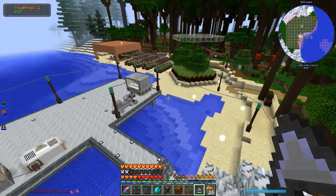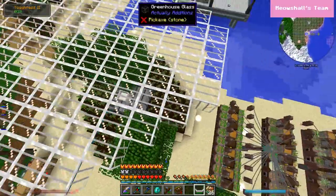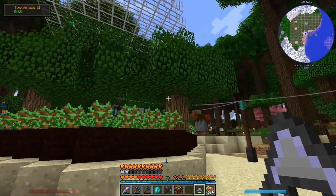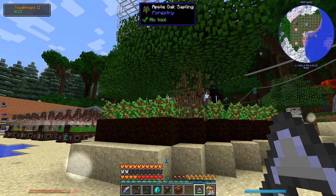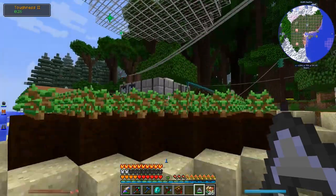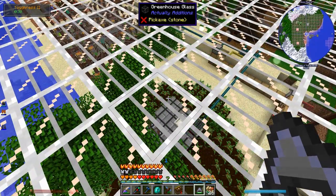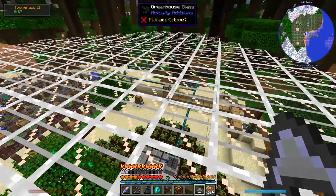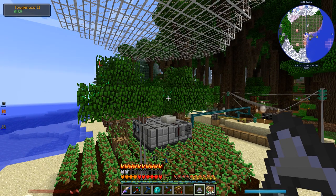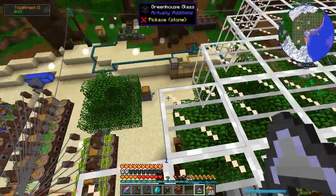One other large thing that's changed is the farm system. I used to have a bunch of Botania acro-carnations here to speed up the growth of the trees, but I ended up getting rid of all those, which made the trees grow extremely slowly. In trying to speed them up, I made all this greenhouse glass from Actually Additions — that's why I set up that Empowerer over there. These speed up the growth of the trees significantly; there's pretty much never a point where there isn't a grown tree, though still not fast enough for reasons I'll get into in a future episode.